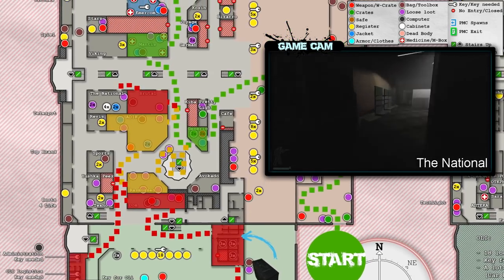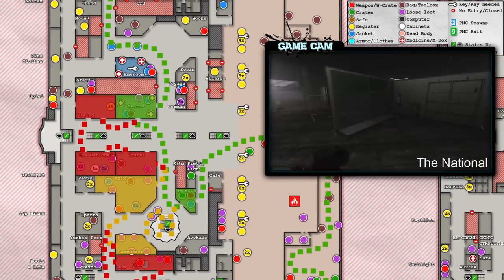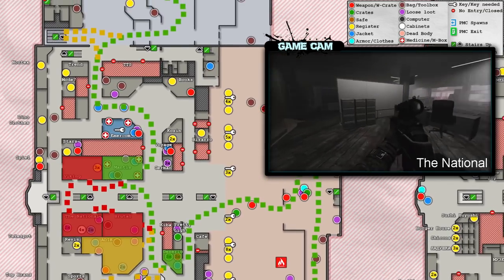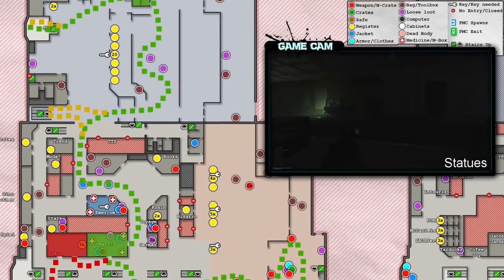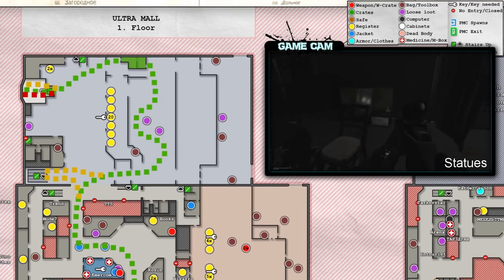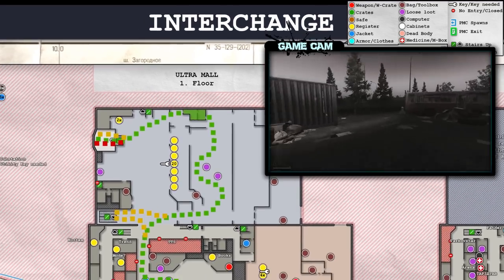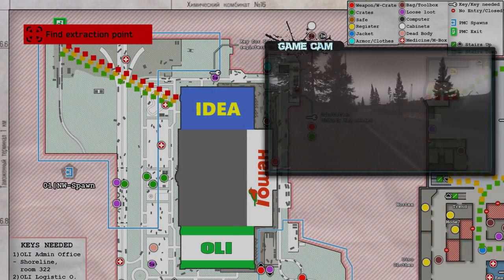Inside the National, there are a total of four cabinets that have a chance to spawn rare electronics and tradable items such as Bitcoin. Then continue through and loot Mantis, heading again towards Idea's side entrance to the mall. You'll be checking all of Idea for every single possible statue spawn in the bookshelves and on tables, remembering that both horses and lions seem to glow from a distance, but cats can only be seen from about a few feet away. Then simply run for Extract.